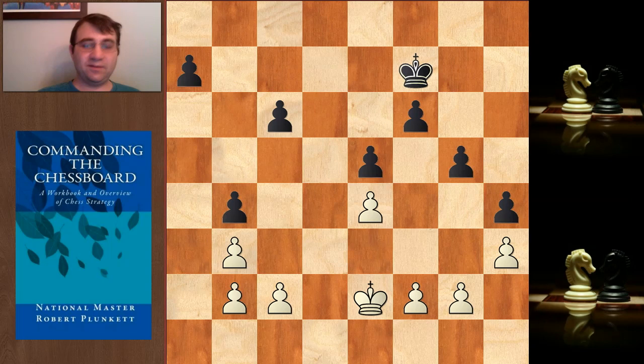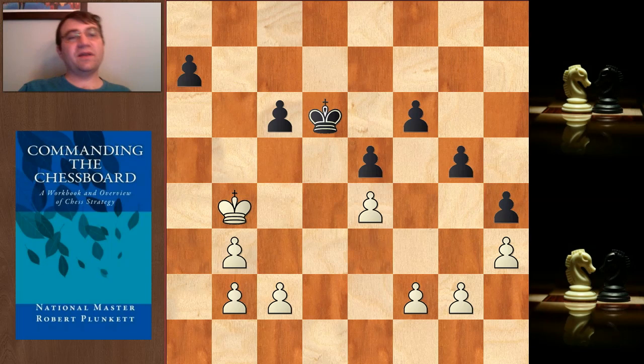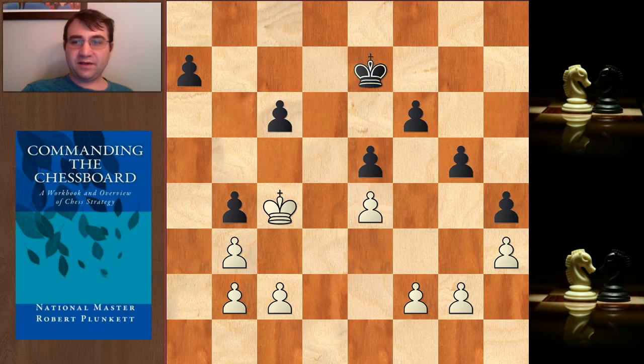So my King is going to run over to the queenside and gobble up all these pawns and make a Queen — that's our plan. And Black is like, no, I'm not going to let you do that. I'm going to come over there and defend my pawns. I have plenty of time. So King d3, and then we have King e7, King c4, King d6... and then, oh no. I think there's a problem — yeah, we just took that pawn. That's a big problem. So King d6 doesn't work.